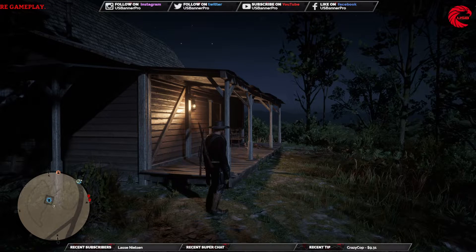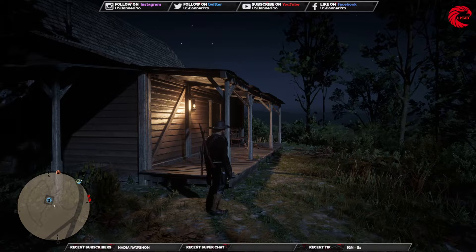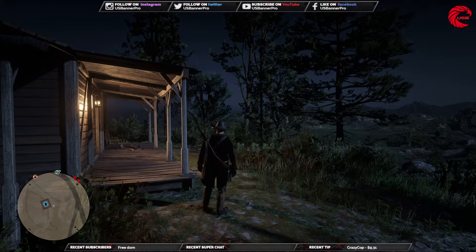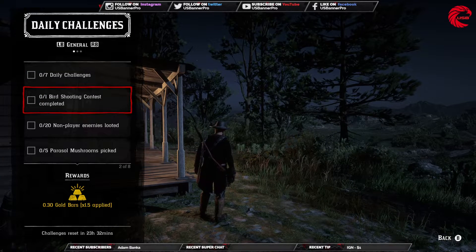Welcome back friends to another episode of US Banner. Today we are going to talk about the daily challenge for 26th January. Our daily challenge starts here — the first one is the bird shooting contest.